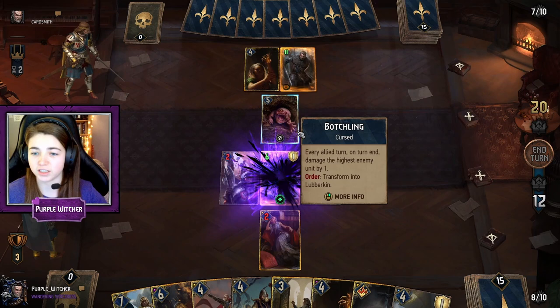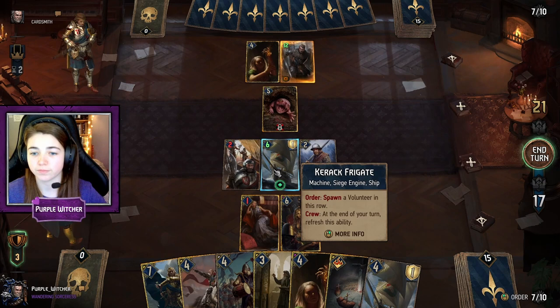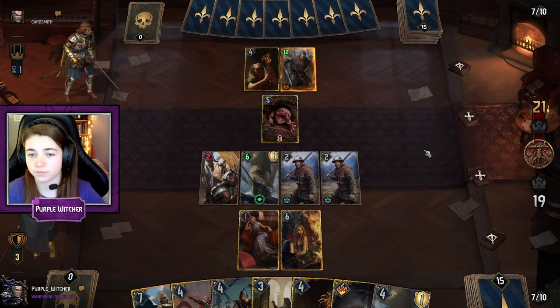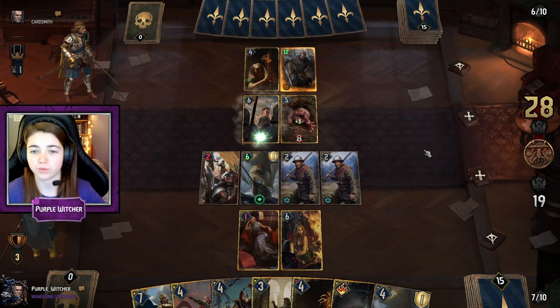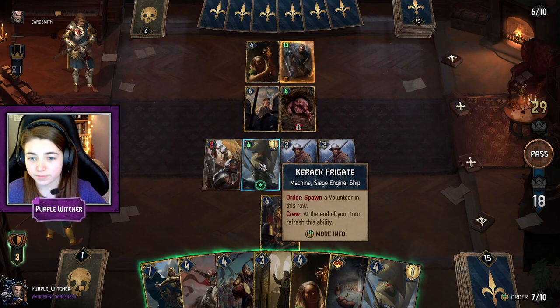That Botchling is going to damage the highest enemy unit by one at the end of every turn, so I think we should just go ahead and lock that straight away with Margarita. They've got Raynard too, so they have a lot of engines as well — it's going to be pretty difficult. As you can see I'm on 18 and they're on 29.